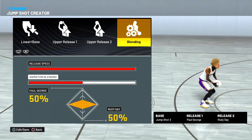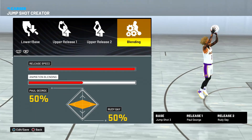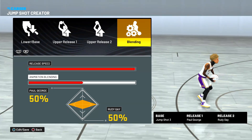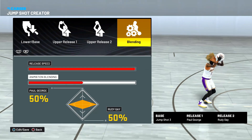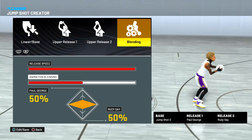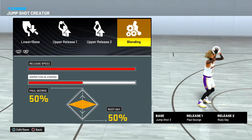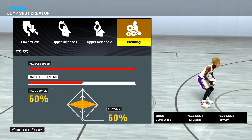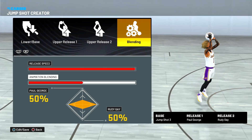I use this jump shot on my 0/4 playmaker and my 2A playmaker, on a popper, and on my lockdown defender. Rudy Gay and Paul George are two of the wettest releases in the game. If you don't want to use Base 3 and prefer Set Shot 25 or another base, go ahead and pair those releases with it. I've been using this jump shot for about a month on all my spot ups and iso builds — it's smooth, easy to time, and fast.